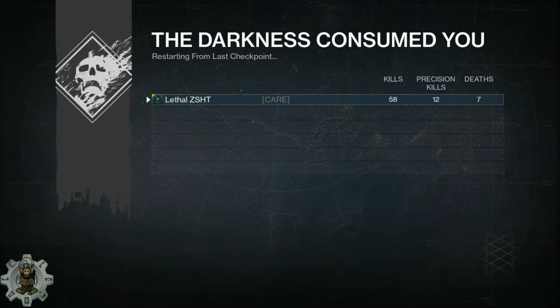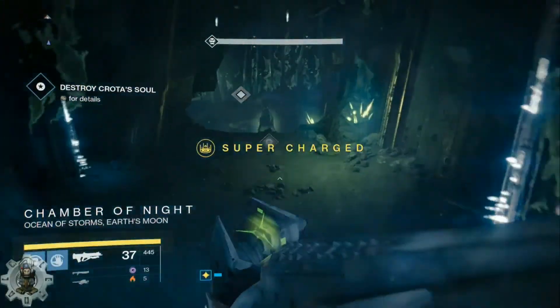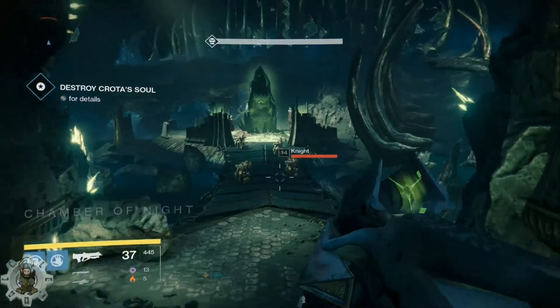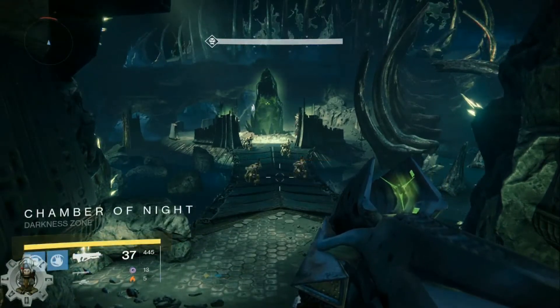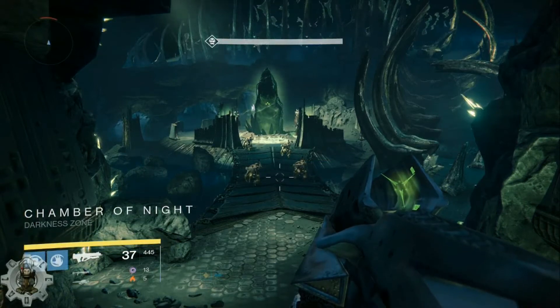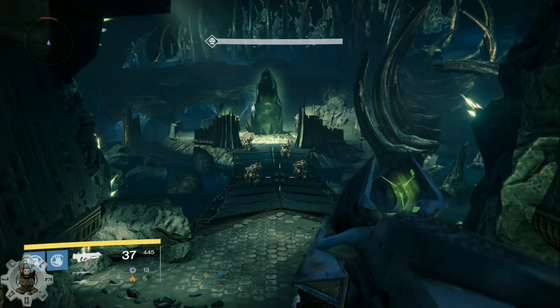I recommend probably just using a rocket to kill yourself, because these enemies are extremely weak and sometimes they can't even kill you — it's just gonna make things take longer. Then you just go ahead, rinse and repeat, and start the entire process over.